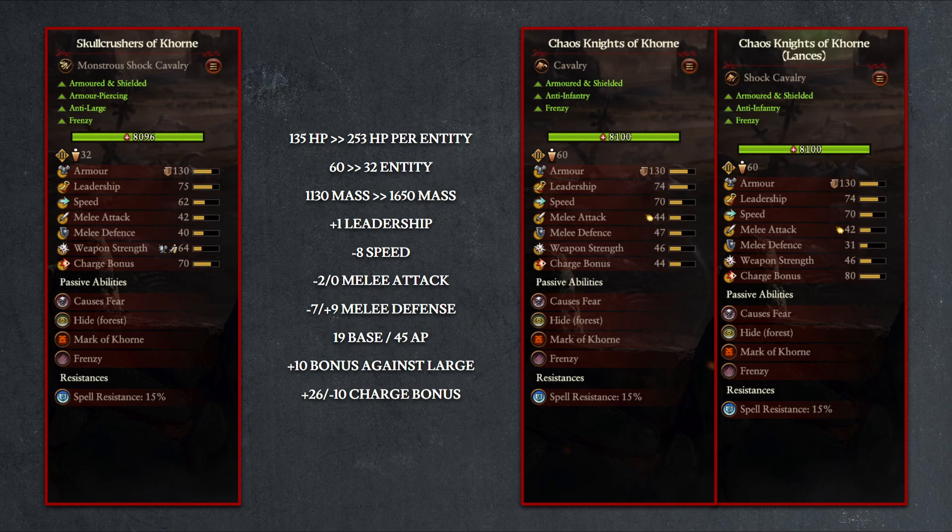Lastly, while the Skull Crushers do not have more charge bonus than the lance Chaos Knights, they still have a higher charge bonus than the standard Chaos Knights, which will probably cement their place as the best cavalry option for the Khorne-associated Warrior of Chaos factions.